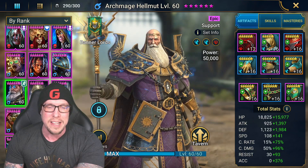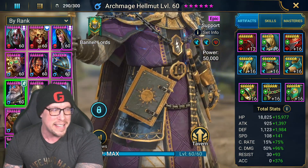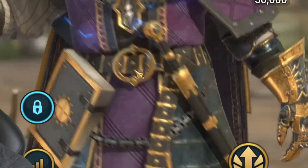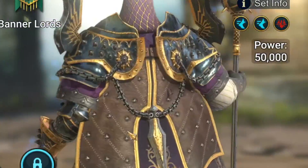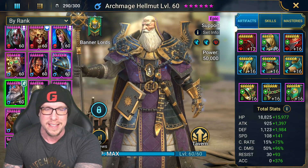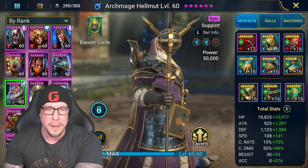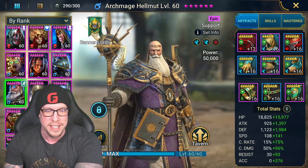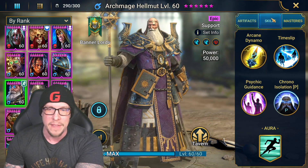Archmage Hellmut — aesthetically this dude looks amazing. He's got a book strapped to his belt, a dagger, cool gauntlets, and a cape that looks like it weighs a million pounds. They've been absolutely nailing all of these champions. He has electricity fusing through his armor and an awesome staff that the electricity appears to emanate from. A really cool looking champion — just a big fan of what they've been doing lately.